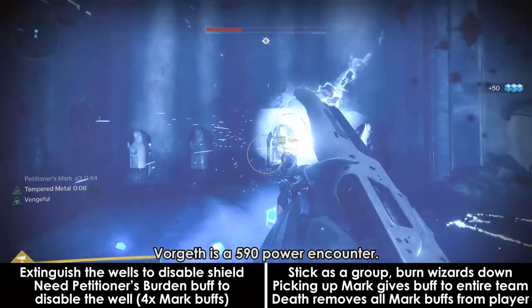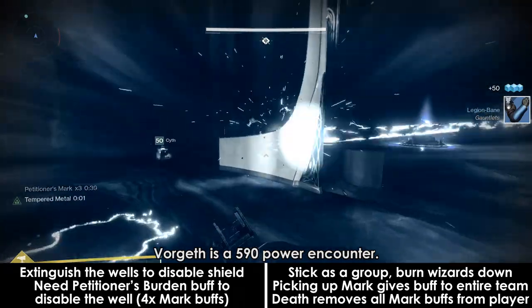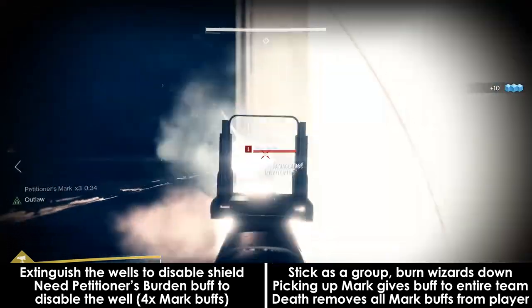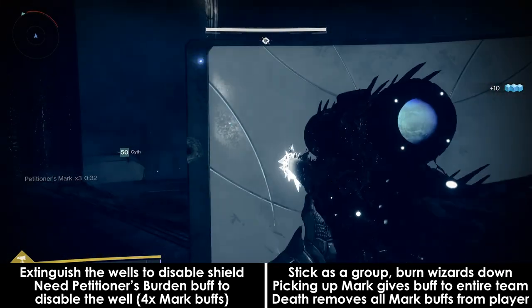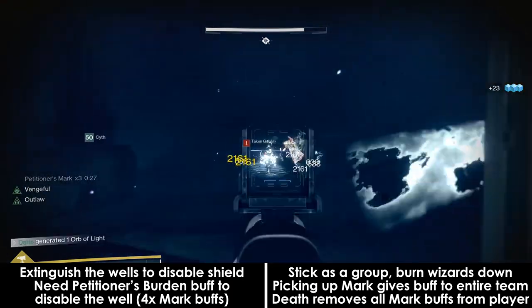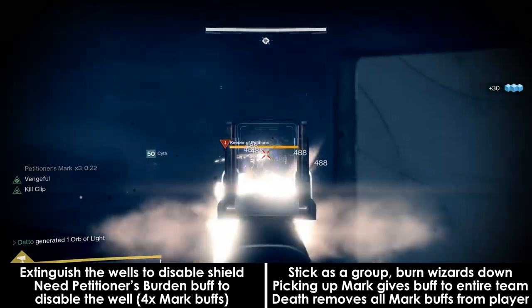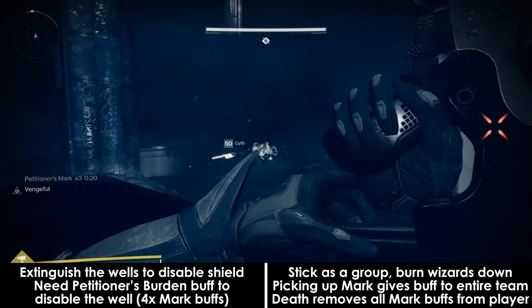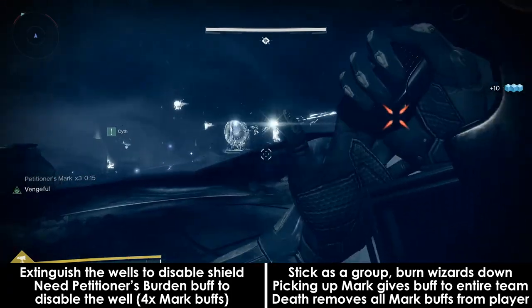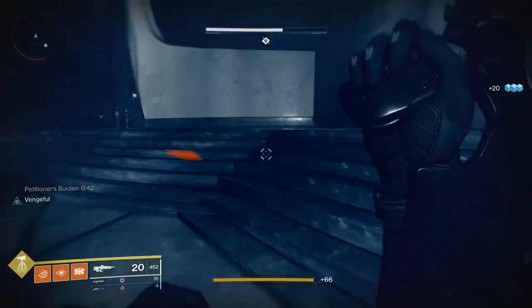When you initiate the fight, adds will spawn everywhere, including Keepers of Petitions, which are just super beefy wizards. When you kill a wizard, they'll drop a buff called the Petitioner's Mark. When you pick up this orb, you'll have a timer placed on yourself and your entire team that lasts for 45 seconds — if this timer ever gets to 0, you die. If you ever die, you lose all of your stacks. You need to stack this up to 4 in order to gain the Petitioner's Burden buff, also lasting 45 seconds, which enables you to extinguish a well.